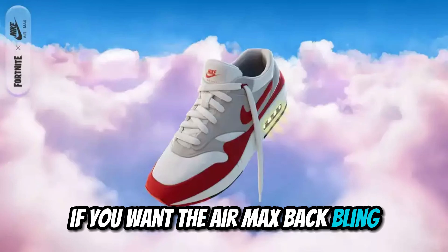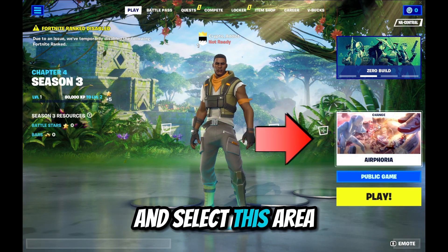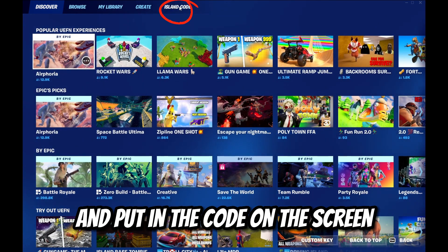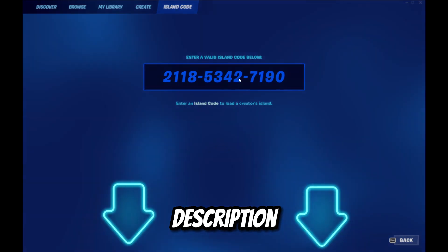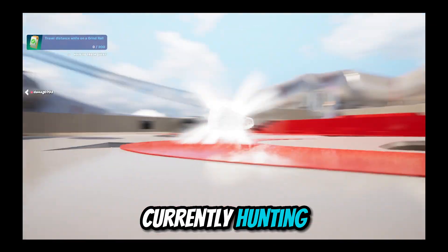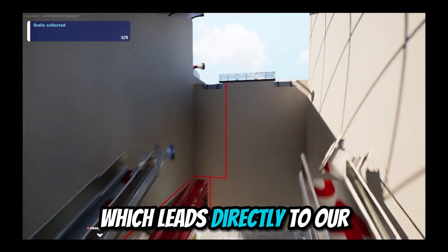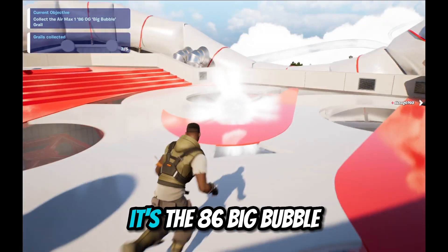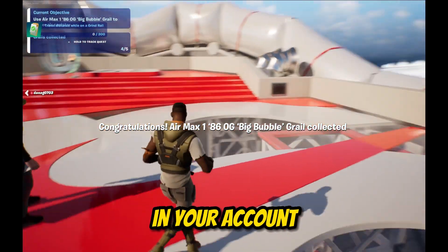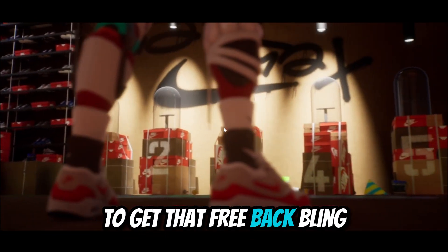If you want the Air Max back bling, you need to get to Airphoria. Once the game is loaded, go to play and select this area — which may appear blank. Go to island code and enter the code on screen; I'll also put the code in the description. You can now play Airphoria. By gliding through this tube, you unlock the escalator which leads directly to our fourth grail — the 86 Big Bubble, which will also be the back bling dropped to your account. Remember, you only need to be here for 10 minutes to get that free back bling.